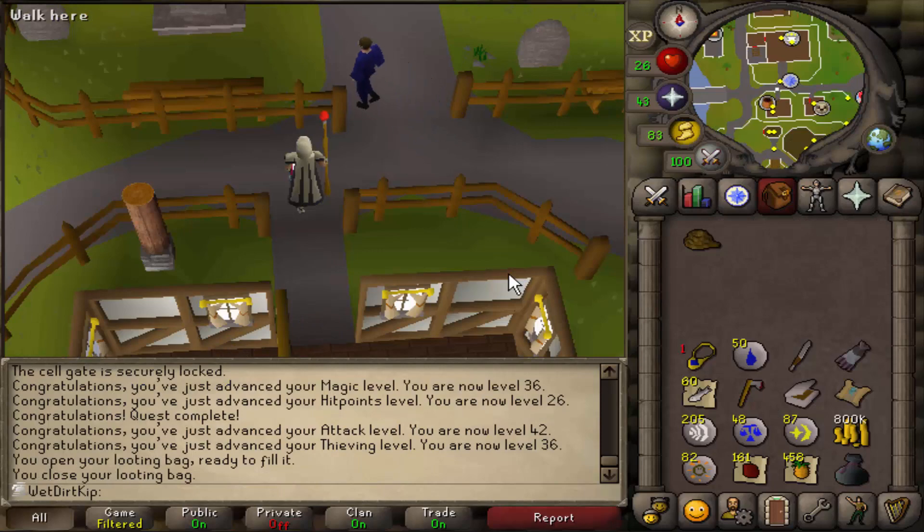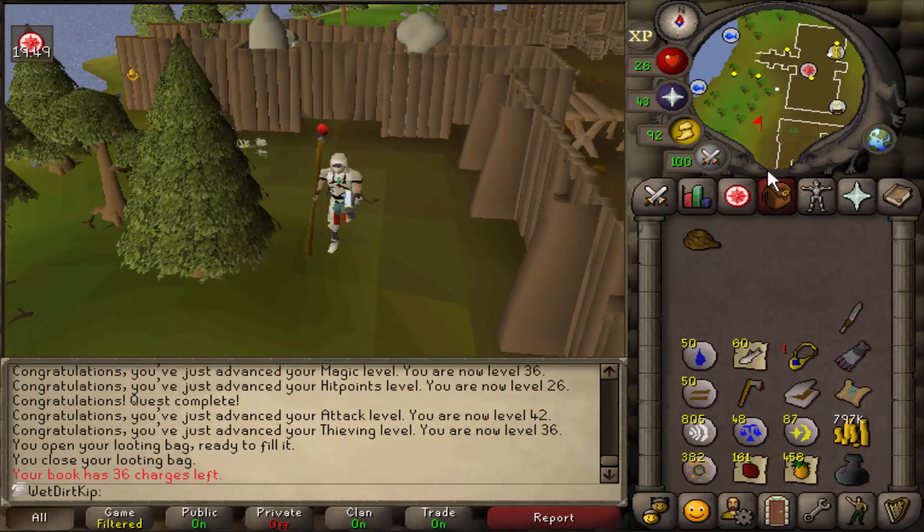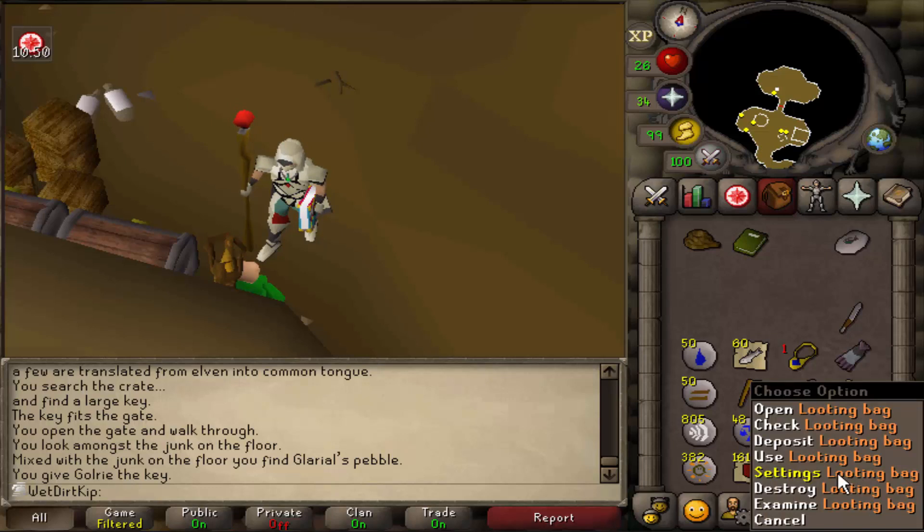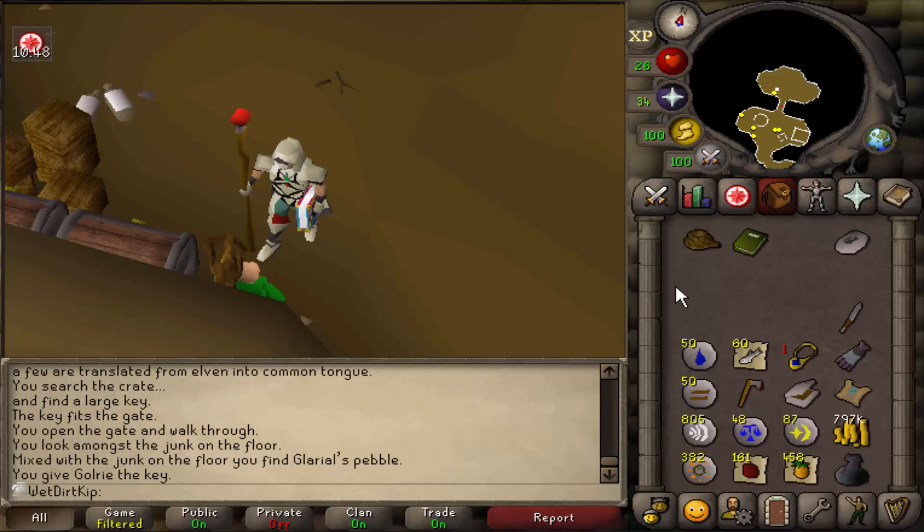I should have bought earth runes for this quest while I was in Port Sarim — oh well. We don't need food for this quest. This is the part of the quest that's not very ultimate iron man friendly. We're about to enter Glarial's Tomb and there's a long list of items that you can't bring in there. You can't bring a looting bag in there, which is untradeable, and the only way to get rid of a looting bag is to destroy it. So what we have to do is suicide the account so all our items stay on the ground for an hour, go into Glarial's Tomb, grab what we need, come back, get another looting bag, pick up all our stuff again, and put everything back into the looting bag.